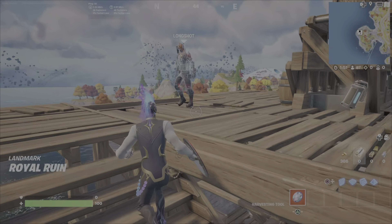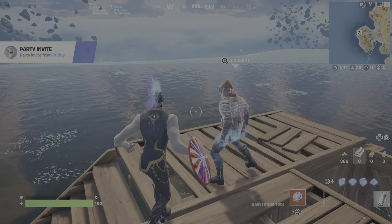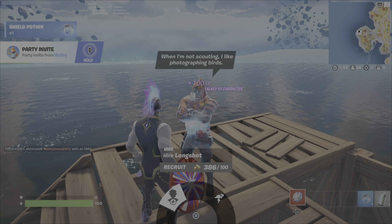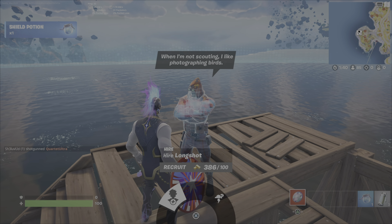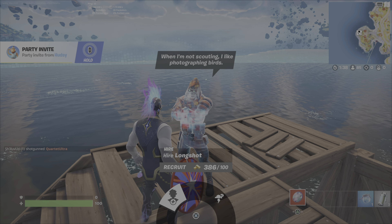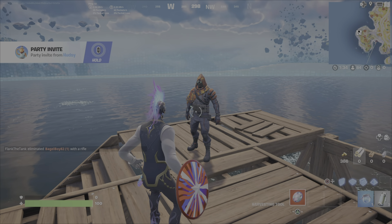I'm just going to land here, head up, and talk to Longshot. Once you talk to Longshot, he will offer to reveal future storm circles, or you can hire him to join your party. Hiring NPCs is really useful and gives you a little extra boost as you're trying to get those victory royales.